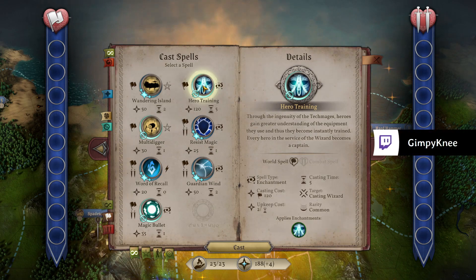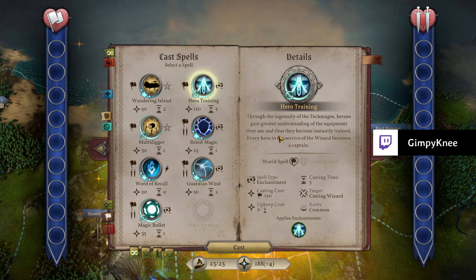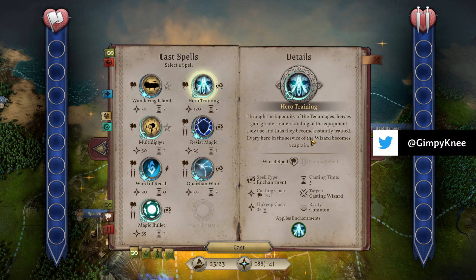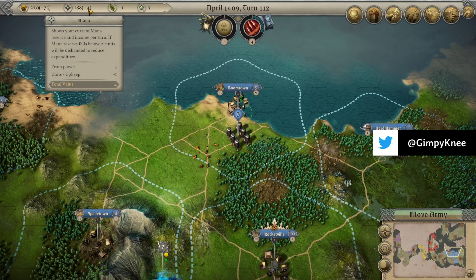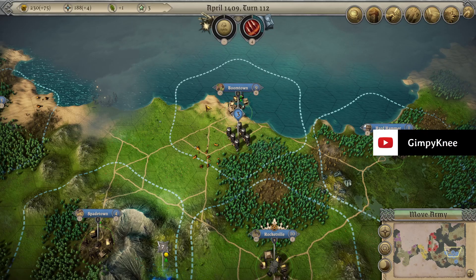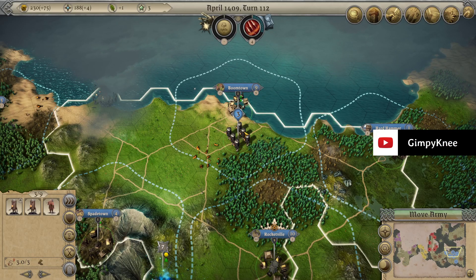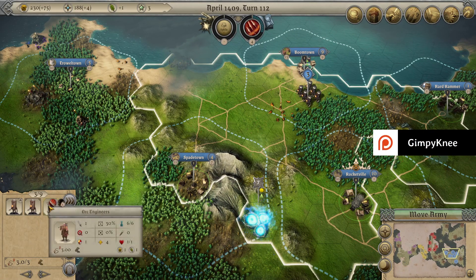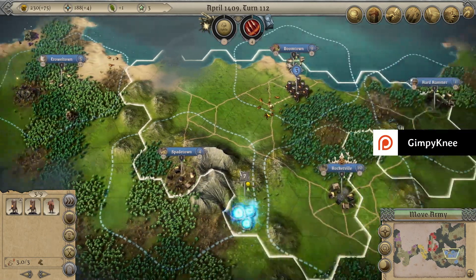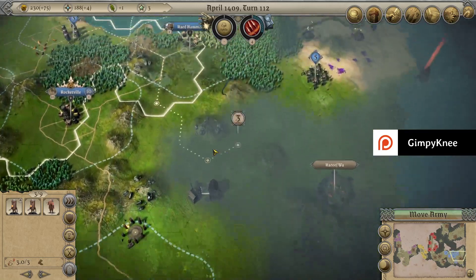The Train spell is also new - through the ingenuity of tech mages, heroes gain a greater understanding of their equipment. Its upkeep class is two, so we haven't cast that yet because you're only producing four mana and can't be spending what you really don't have. This is our engineer group - two Soul Trapped engineers and an orc engineer.